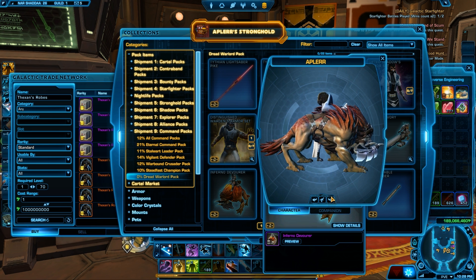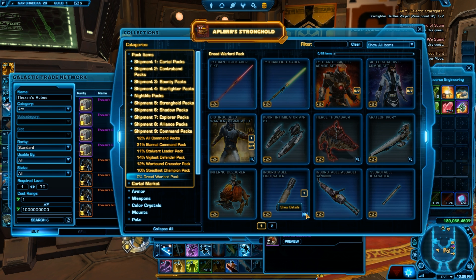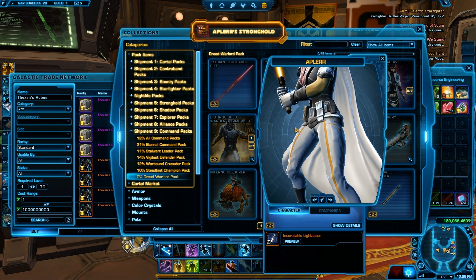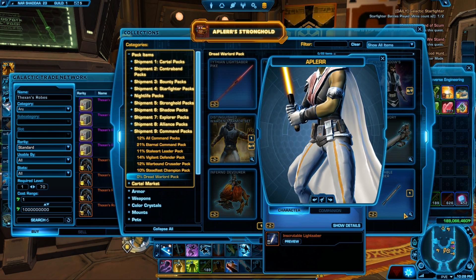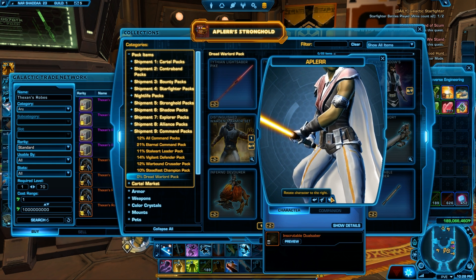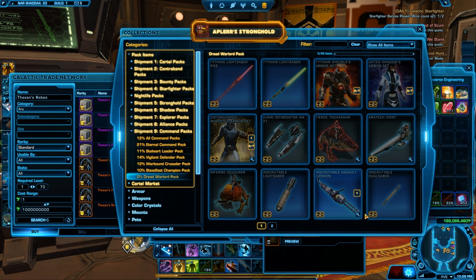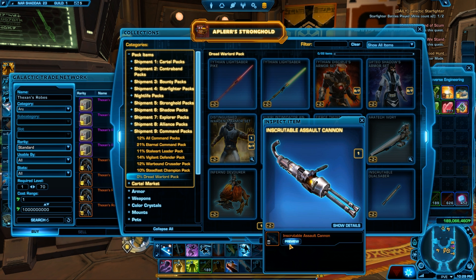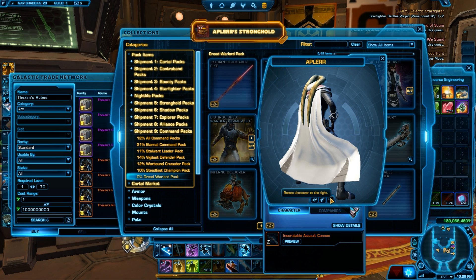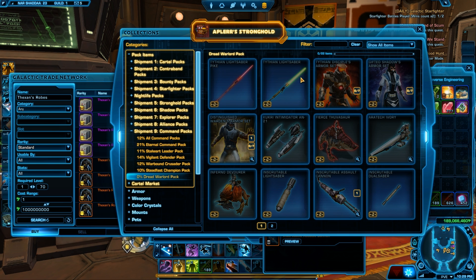It has some flourish in the back — I don't know what that is exactly, but it looks fine. We have two new sabers: the Instructable, which is a pretty simple one, and the Dual Saber — the Dual Saber looks fantastic. And obviously the Indestructable Cannon, which is pretty much like a minigun, and it's rotating. I'm not a big fan of these.